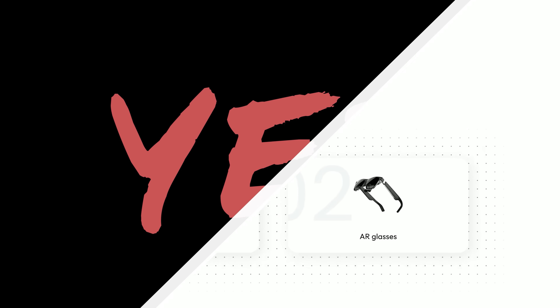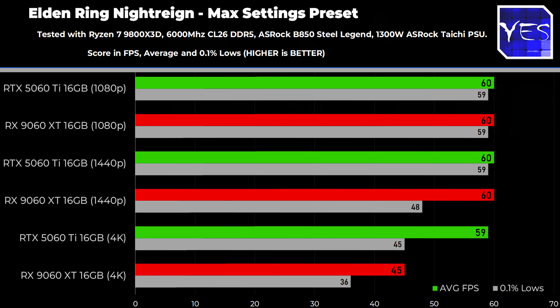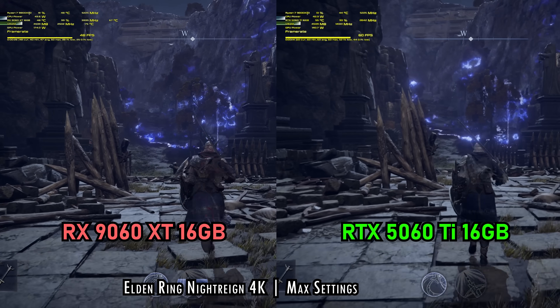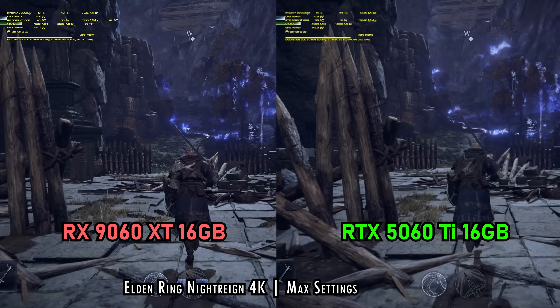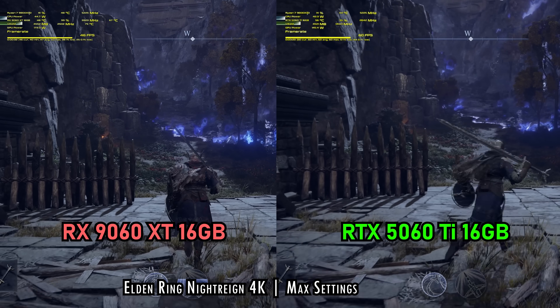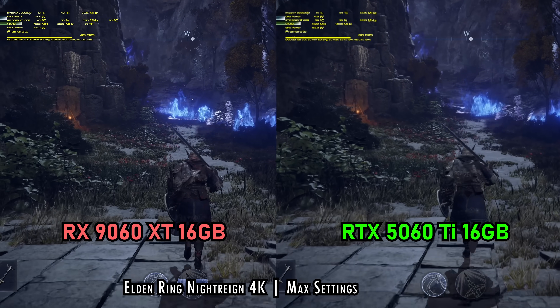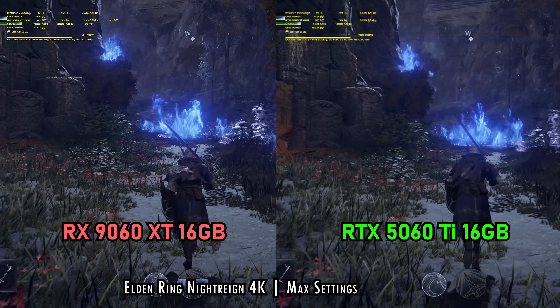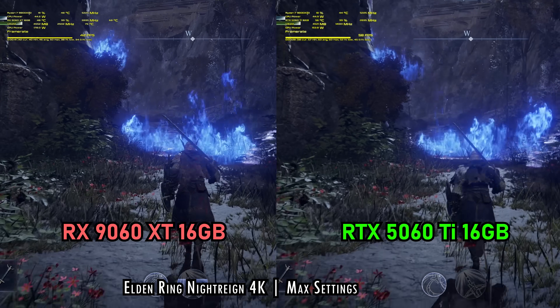Links below to find out more. Throwing in a bit of a curveball here with these gaming results — we've got Elden Ring Nightreign, a newly released title. At 1080p and 1440p we just got pretty much identical results. Unfortunately the game is capped at 60 FPS from what I'm testing. But when we go to 4K maximum settings, that's when we get a 45 average versus a 59 — not that you're going to need high FPS in this game given that 60 FPS cap.